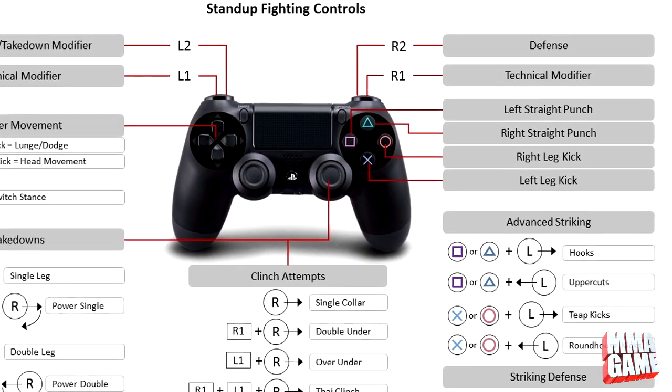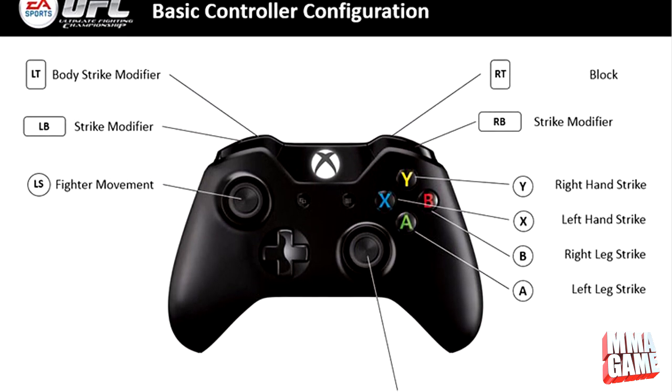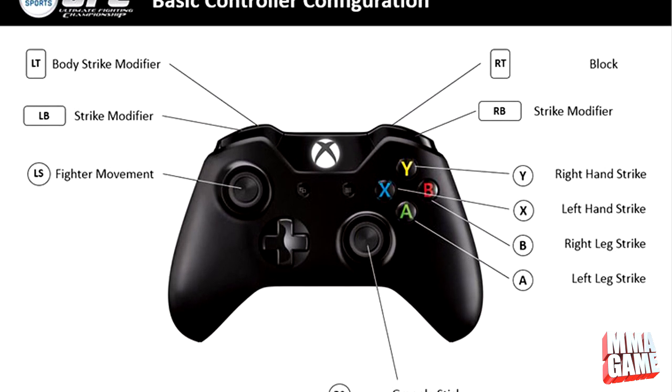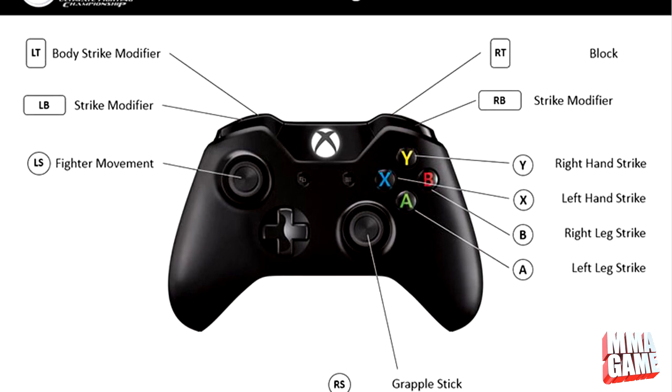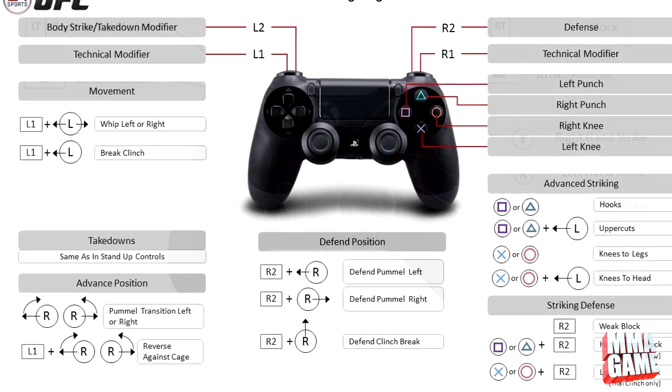These are very very well done — they show you exactly what each button does, and honestly this is extremely helpful. It's just great that EA has done this. They didn't even bother waiting for the game to come out, they just put it right on their website. Big ups to EA for doing this.